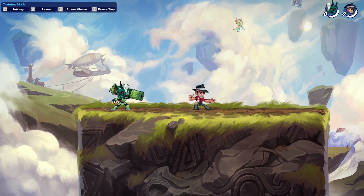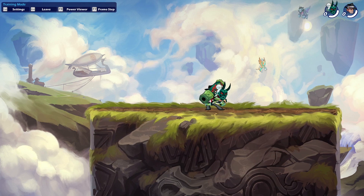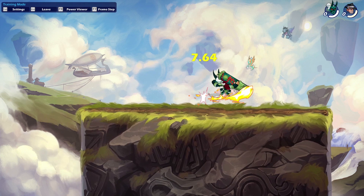First, as always, we're going to take a look at Lin Fei's main attacks — just three main attacks with each of the weapons: the side signature, the down signature, and the neutral signature.